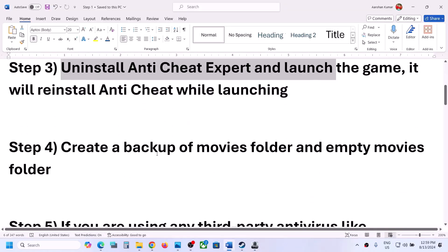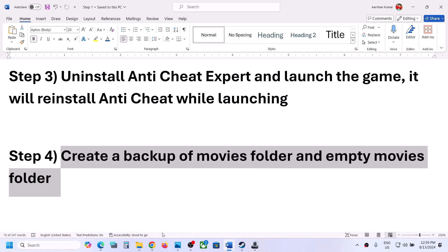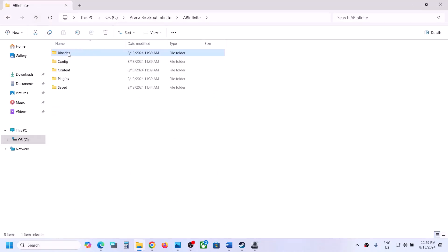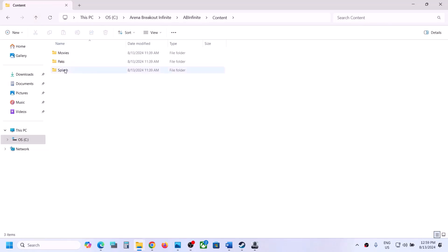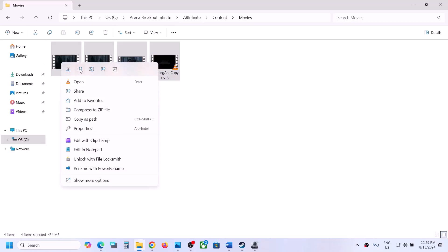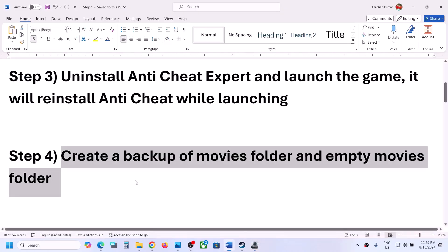If still not working, the next step is to create a backup of the movies folder and then empty it. Go to the game installation folder, open the Halo Infinite folder, then open the Content folder. You will see the Movies folder. Copy it and paste it somewhere as a backup, then right-click the original and delete it. After deleting it, launch the game and check.